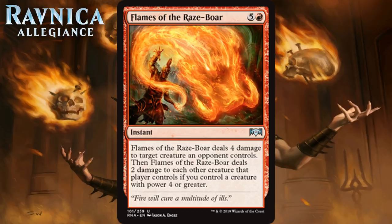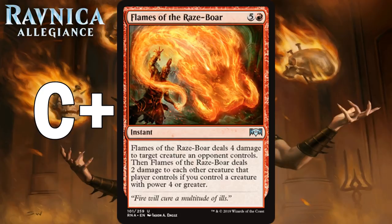Like the black removal card we looked at yesterday, this may also be first pickable because it has a kind of reasonable floor and a really, really high ceiling.